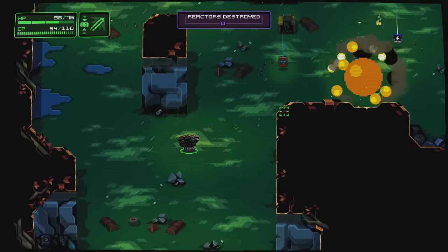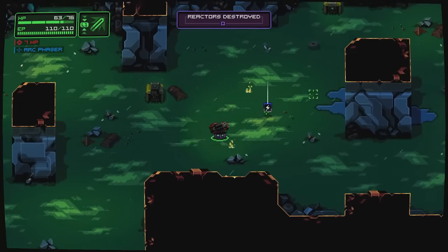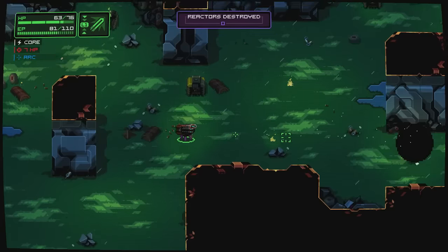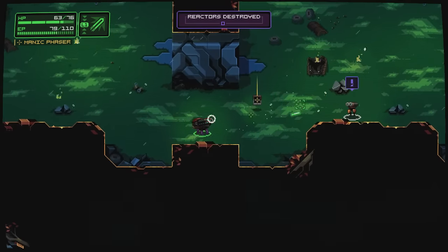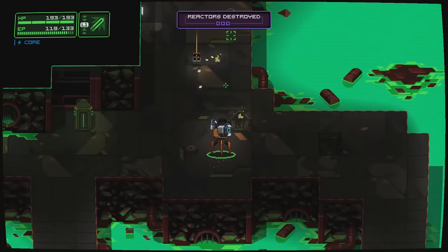You have two weapons at your disposal at all times — a left and a right — basically using the L2 or the R2 buttons. The game is very much a twin-stick shooter, where you have to aim with the right stick and then fire with those two shoulder buttons.